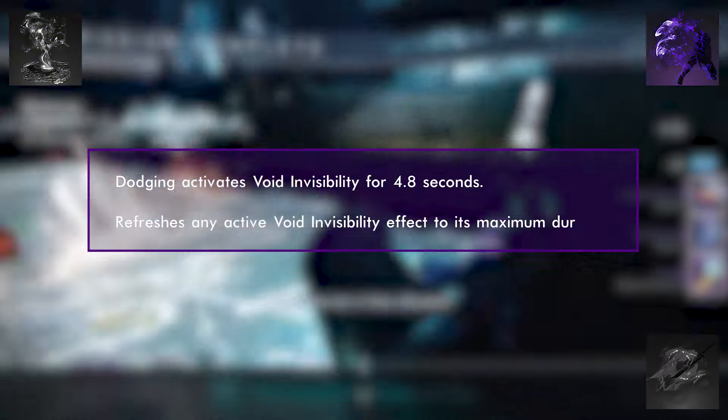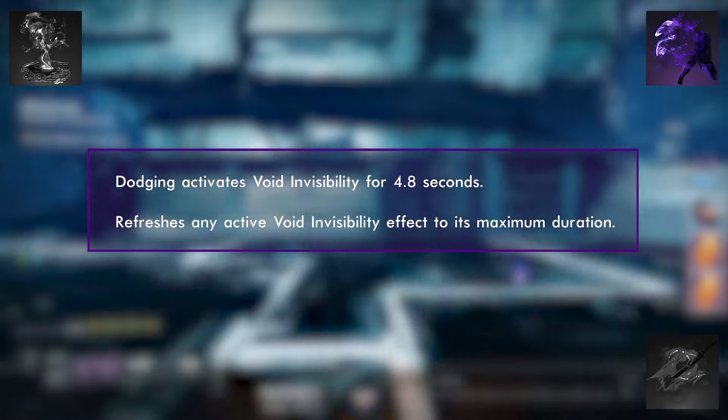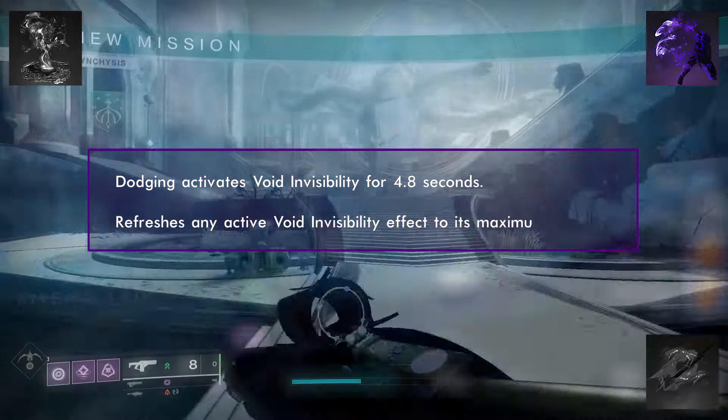Vanishing Step allows Dodging to grant Void Invisibility for 4.8 seconds. It also refreshes any active Void Invisibility effect to its maximum duration.